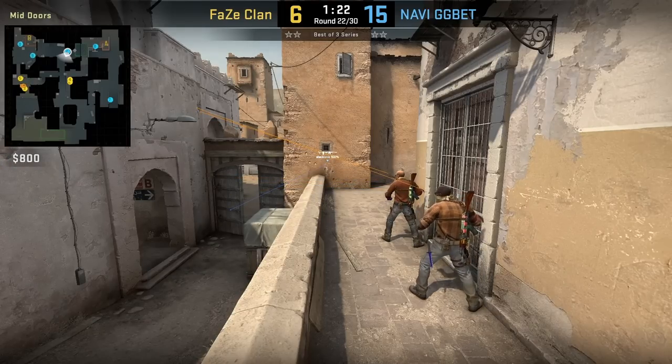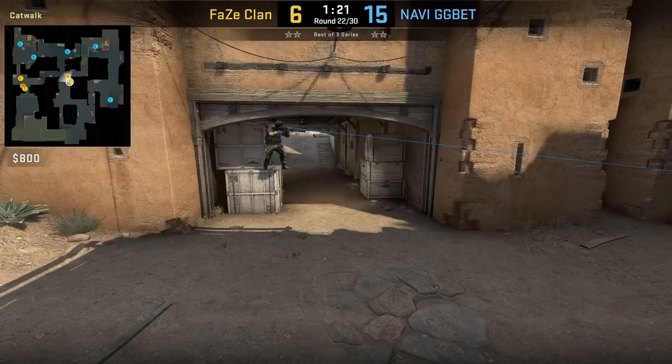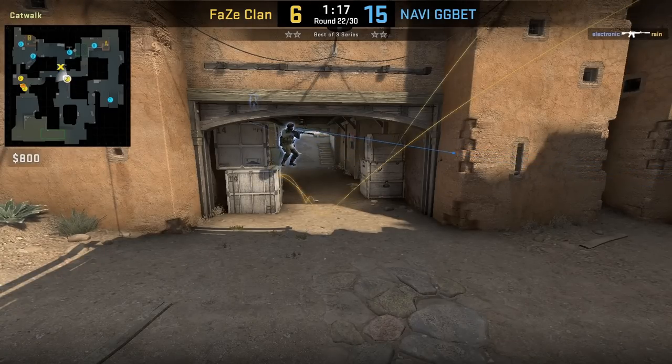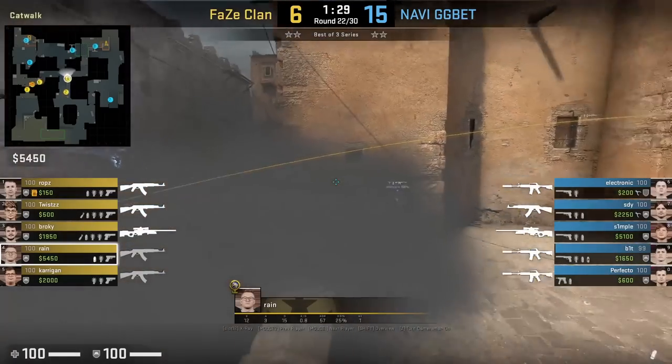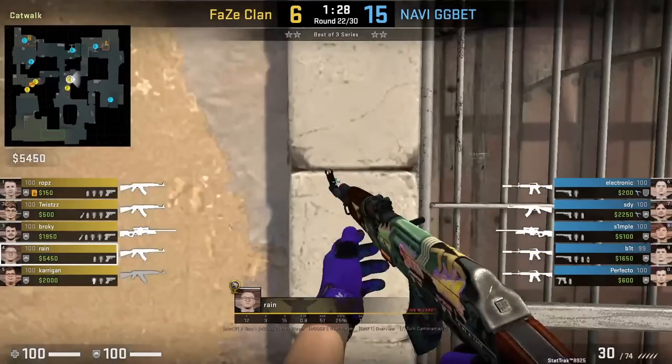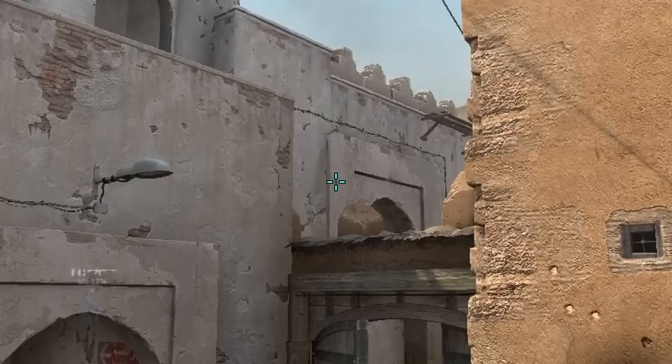FaZe smokes CT and top from catwalk with Twist also throwing flashes. FaZe will use these smokes to split B with two players while the other three FaZe players come out tunnels. Rain entering outdoor will smoke CT by positioning with this part of the wall, aims at this mark, then runs one step forward and left-click throw.